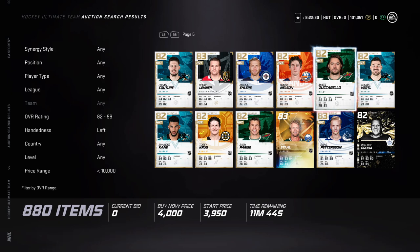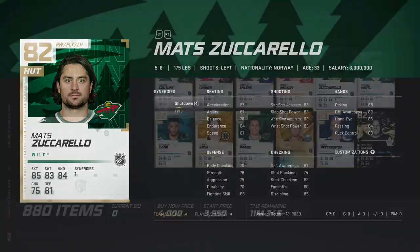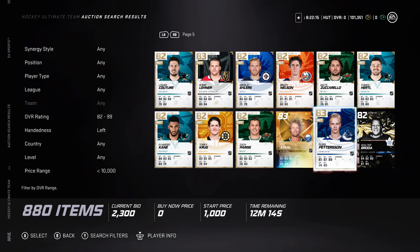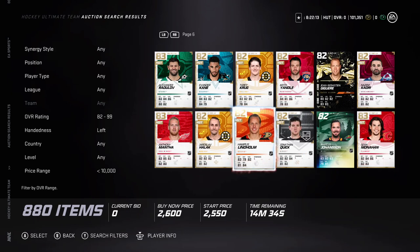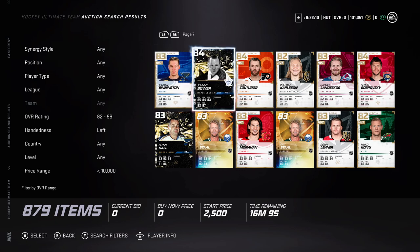Another guy would be Zuccarello — he's got 87 speed. The synergy doesn't really help him so that doesn't matter much, but he is small. He does have 87 speed which is very good in this game, so breakaways will be good for you and he's good at getting straight.